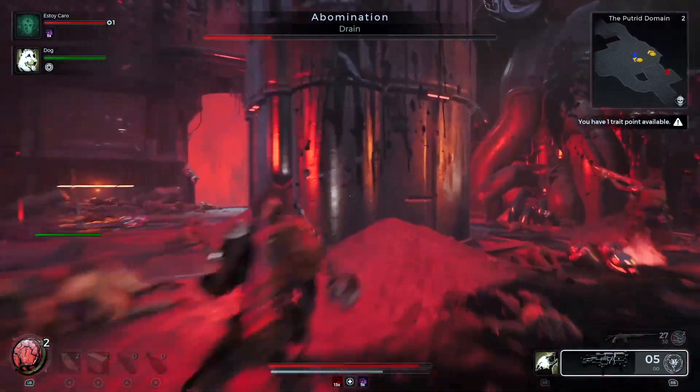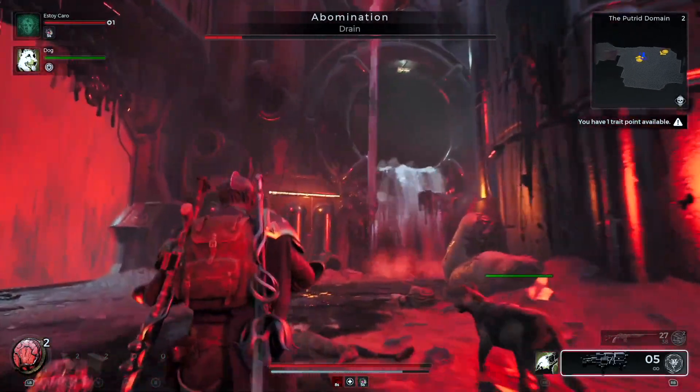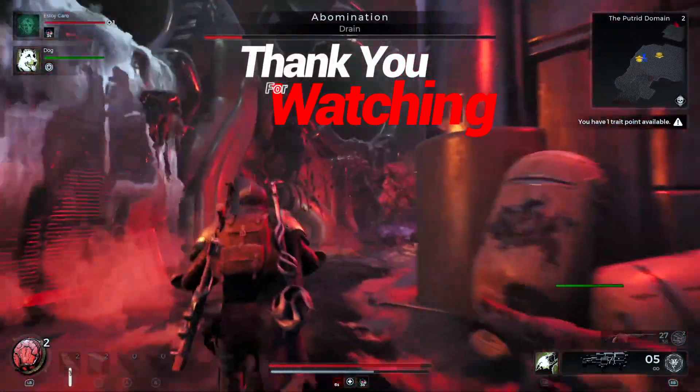At certain points in the fight the boss will jump up into one of the drains on the left or right side of the map. When this happens, just look at the opposite drain because that's where it's coming out.